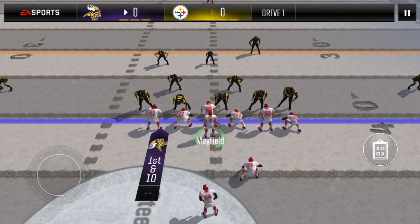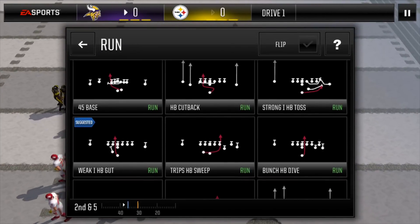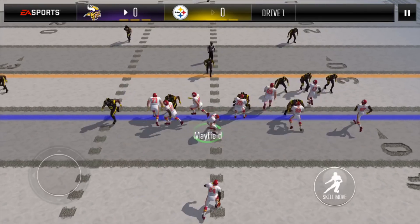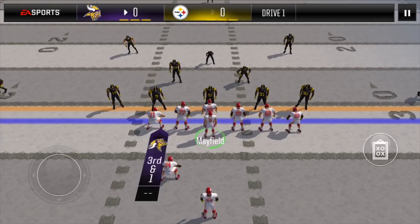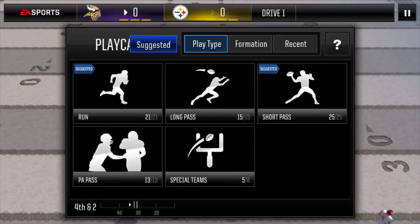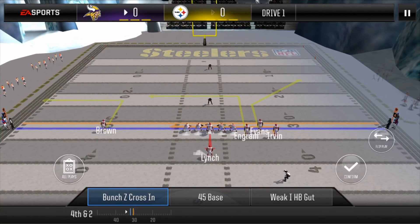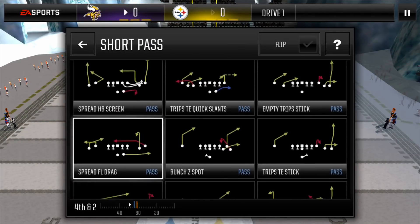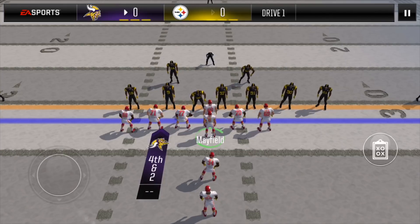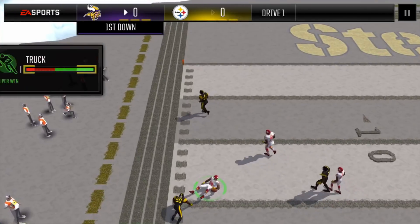We go back into strong I halfback blast, bounce it to the inside — saw that linebacker coming around the edge so we took the hole in the middle. Then bunch halfback dive up the middle, and we get stuffed. Third and one, we go fullback dive but can't quite get it, so it's fourth and two. Looking at field position — it's a short two, so I call flipped fullback flare, which gets us goal line coverage just like you're on the goal line. We look for our fullback, hit him, he gets a truck, and we break it off for a nice 17-yard gain.